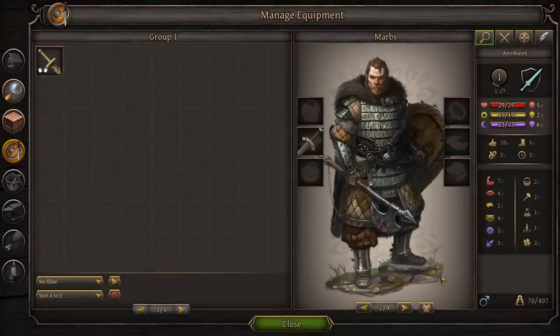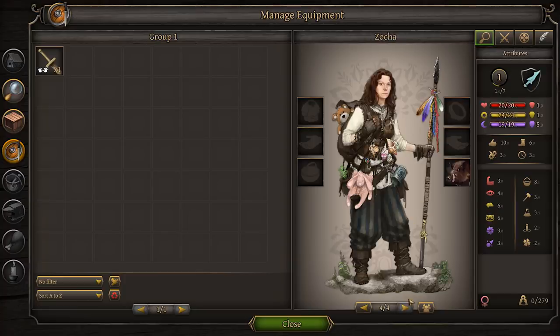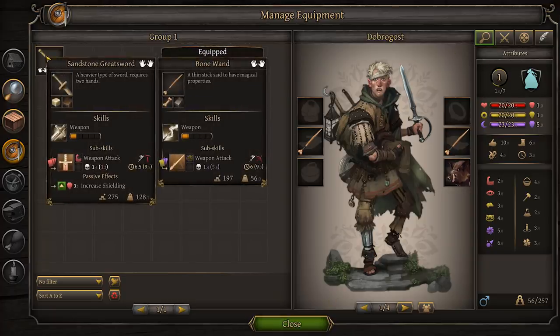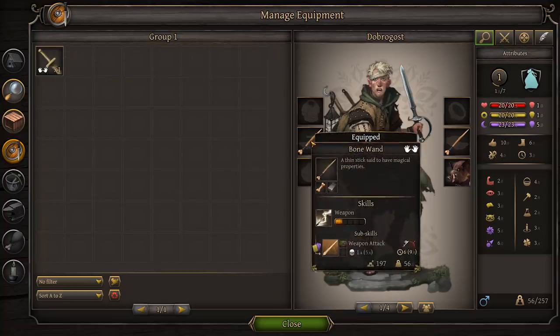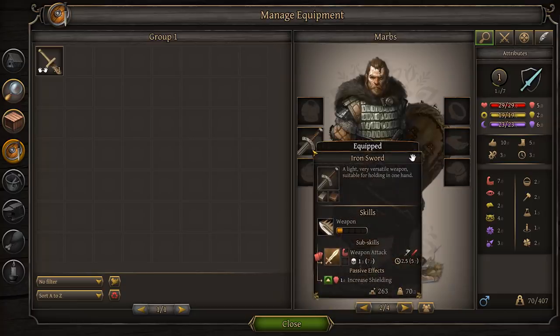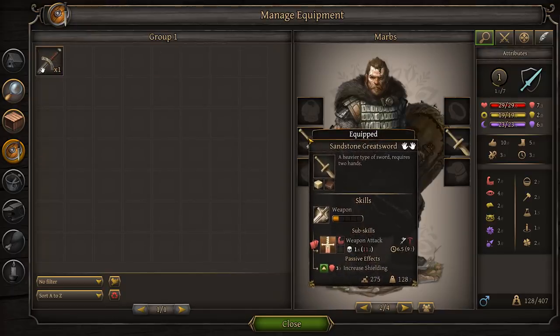We can check equipment. Here's Marbs. We also got Zimoslav, Zoha, and Dobrogost. We also got a Sandstone Greatsword, which I could equip instead of the Bone Wand. We also got an Aron Sword — that's a two-handed, and since I don't have a shield, that might be a better idea right now.